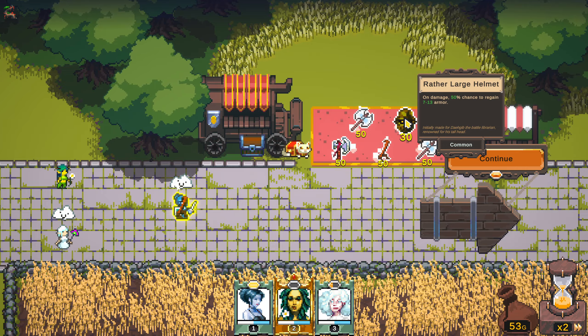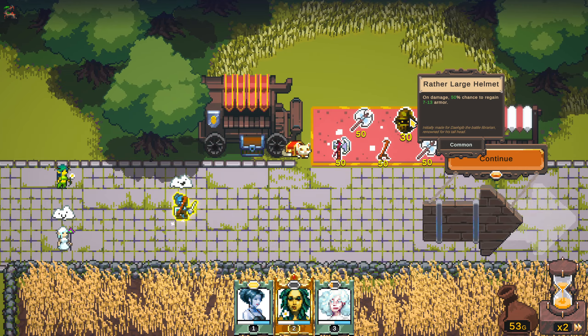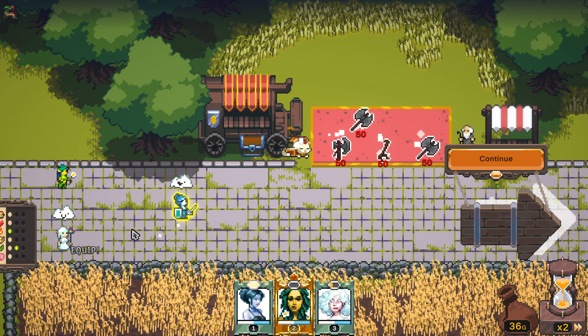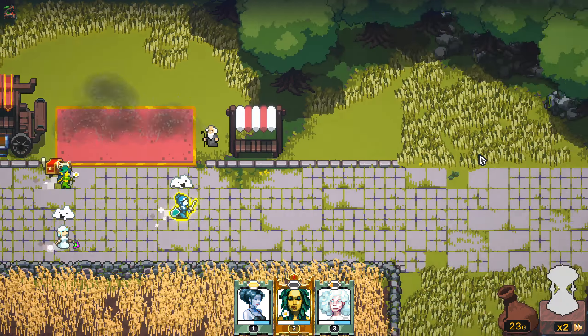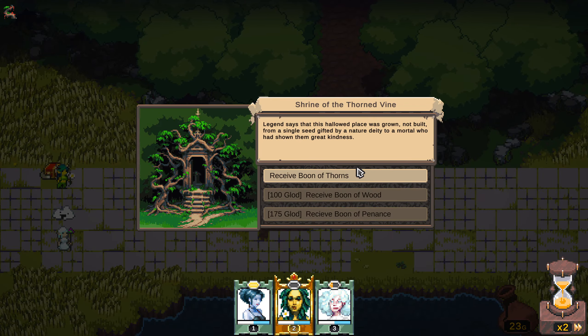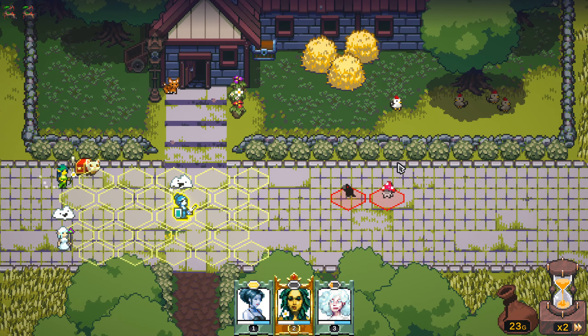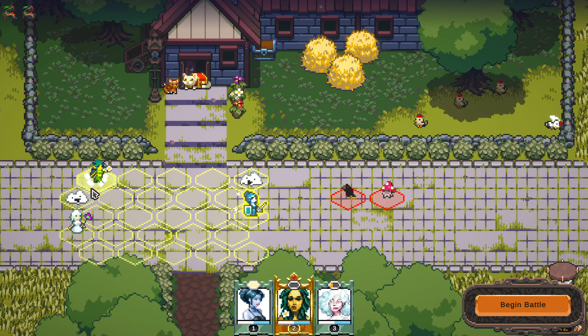50% chance to regain armor on damage — that actually seems semi-useful. I'm going to put that on Cloud Girl for now. We can swap them around, but I don't want to do that too often. We actually want to save some of our money. Another Boon of Thorns — first time I've actually gotten the same shrine twice in a row, that's something odd.